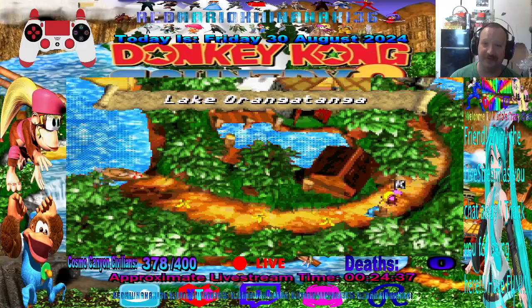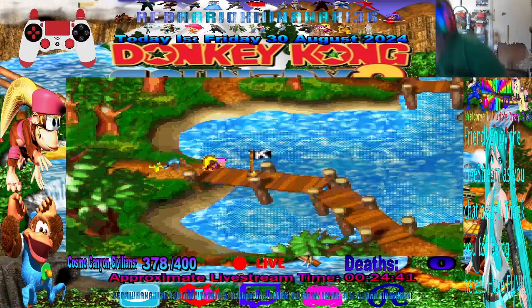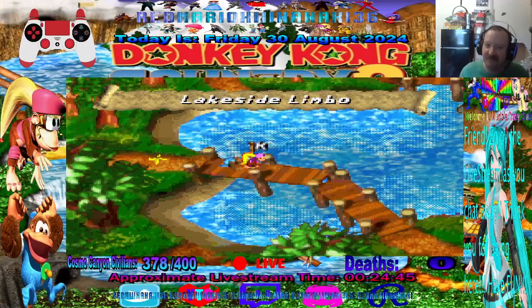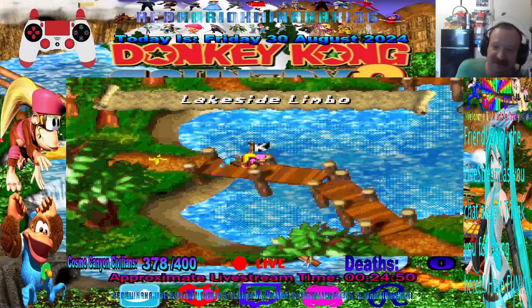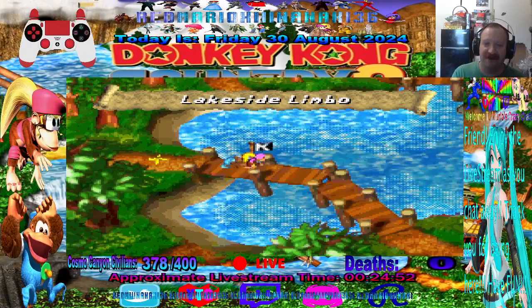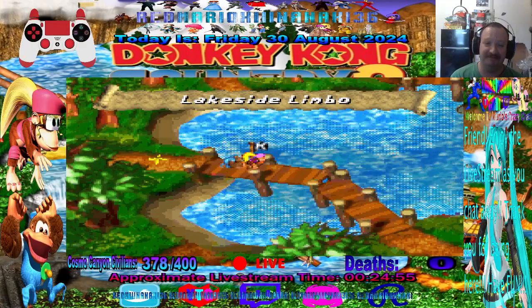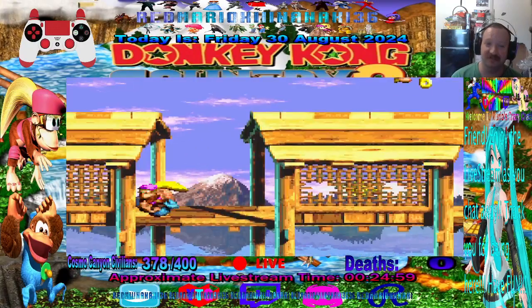Here we go to our first world, Lake Aranda Tango — Lakeside Limbo. And by the way, this will be a 103% run, or 105%, depending on which number it is. So yeah, let's go.